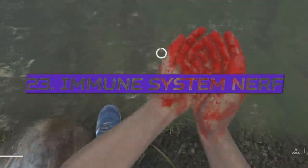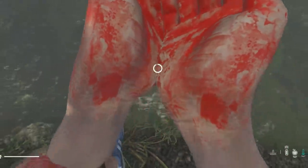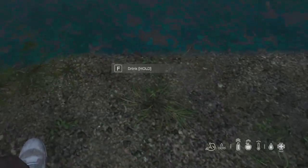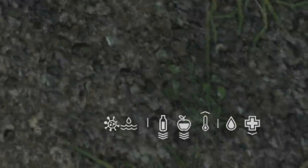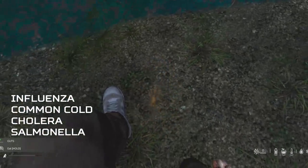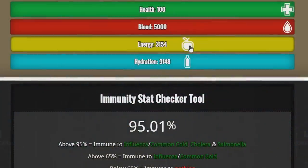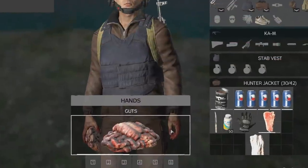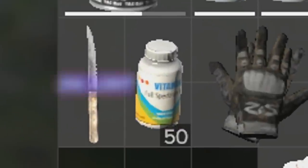The immune system got another nerf this patch, and this one is the big one. Previously you could drink dirty pond water and eat guts with bloody hands when all four stats were white and full, but now you need to be close to maximum hunger and water to be immune. The quantity of hunger required last patch was 6,300 units; now you need over 9,000, which means multivitamins are the only realistic way to be immune now.